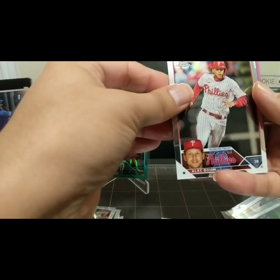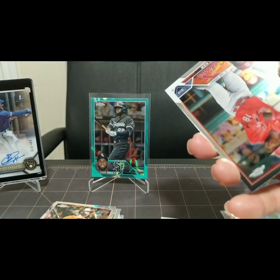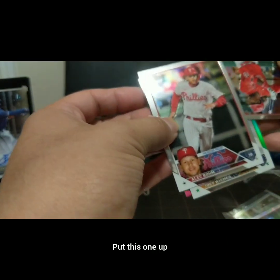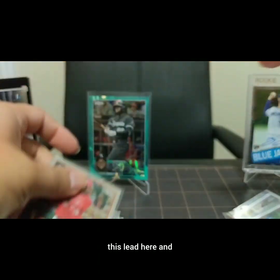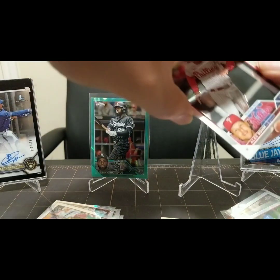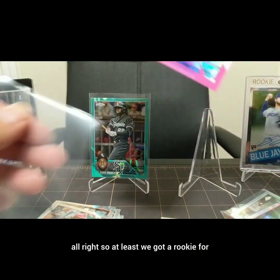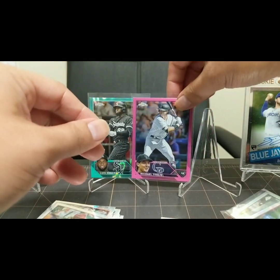We got the pink too. Alec Bohm, got a nice Jordan Walker - that's nice. We'll save that green. Put this one up. Jordan Walker - let's put it up here. Hope it's going to be a guy that's pretty good like Luis Robert. And our pink is Michael Toglia. So at least we got a rookie for our pink - Michael Toglia. Again, these aren't numbered. Let's see what we can get at the very end.